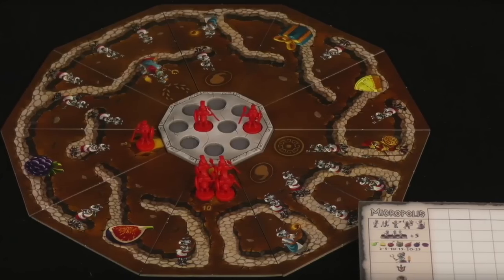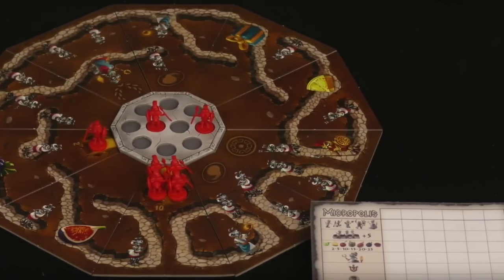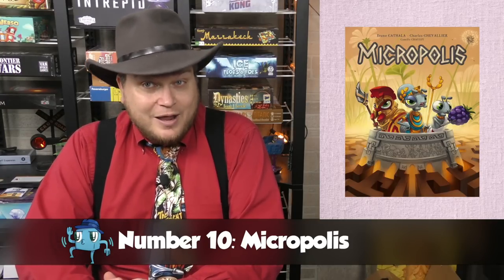Number 10 is Micropolis. It's a theme I like — you're building an ant colony. Essentially it's a drafting game where you draft tiles and build them in a ring, constructing this little ant colony with ant tokens on it. You score points for connecting different tunnels and having army ants and things like that. You're trying to complete the ant colony better than everyone else and score points in different ways. It's fun — that's why it's my number 10.